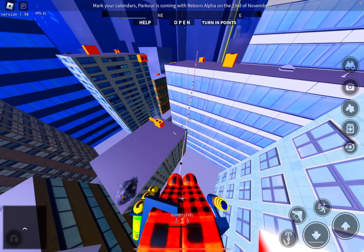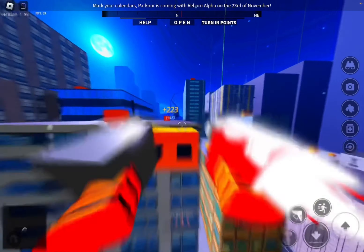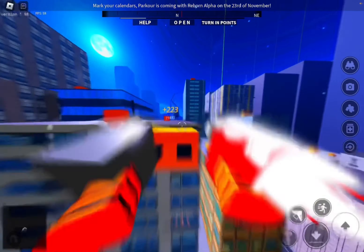Now if you slide under an object or person, apparently you get a speed boost. It didn't work. Also, they added these cool little decorations, so that's epic.